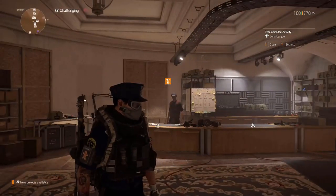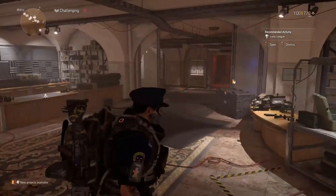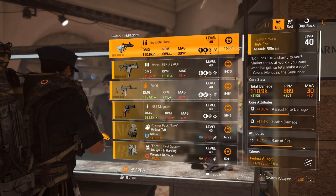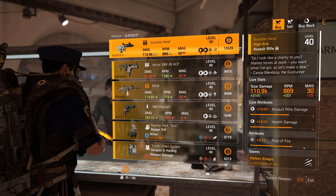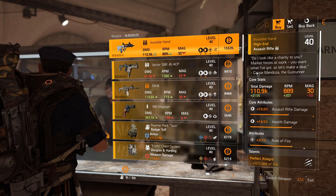Let's have a look and see what the vendor reset has to offer us today. We did get a few maintenance changes to gameplay today but nothing too crazy — I'll go over it in another video. We've got the Invisible Hand with Perfect Lego Rate of Fire at 3.7 percent.